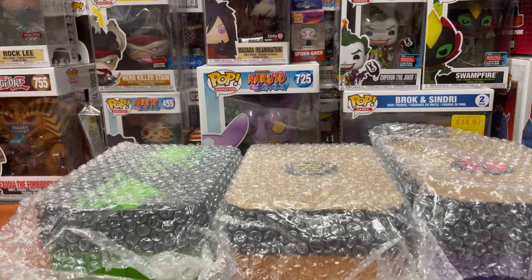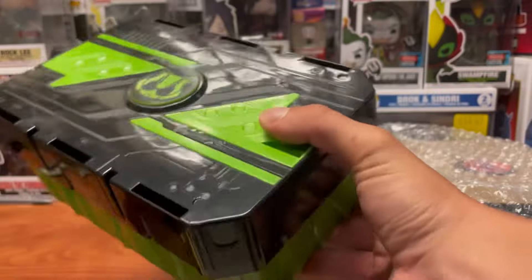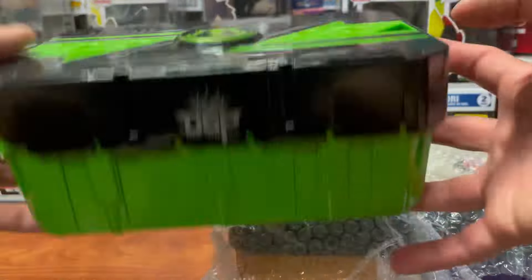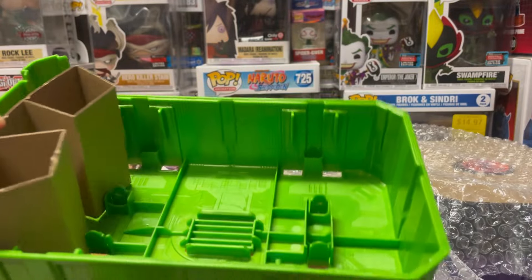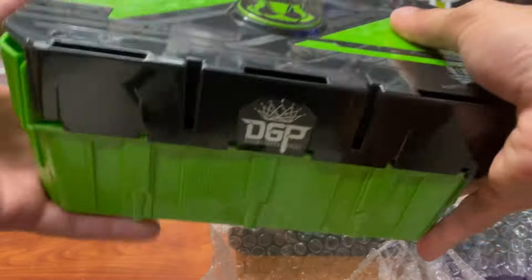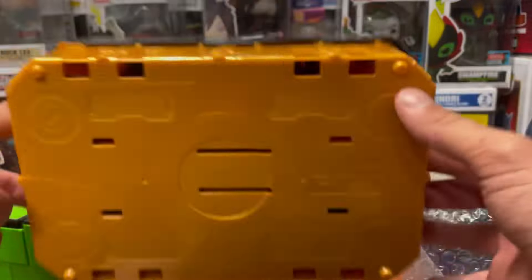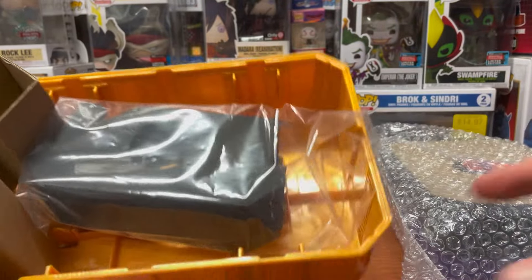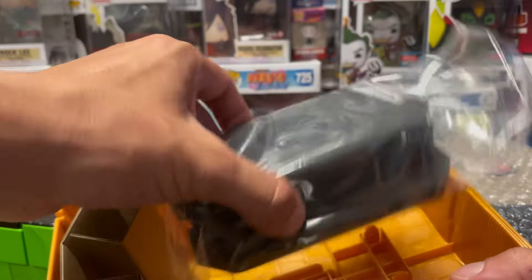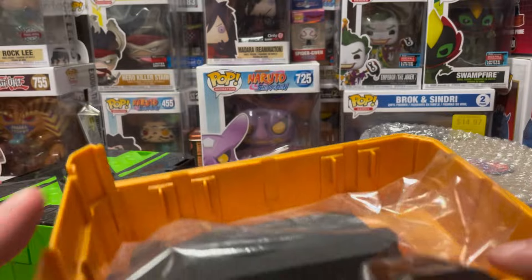Oh, the boxes are even different. There's no cardboard in Tycoon's box, which is weird. It's even weirder that Tycoon's doesn't have any of the styrofoam in it, because that's for the ID cores — the foam holds all three of them in place.